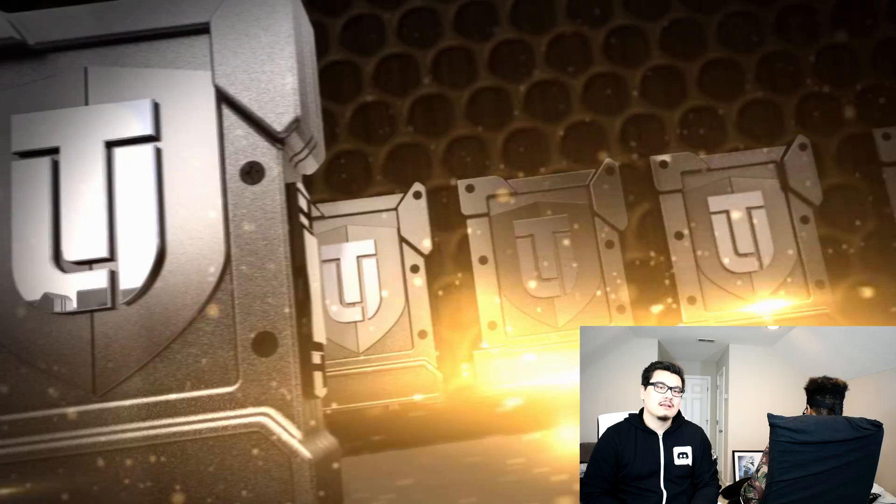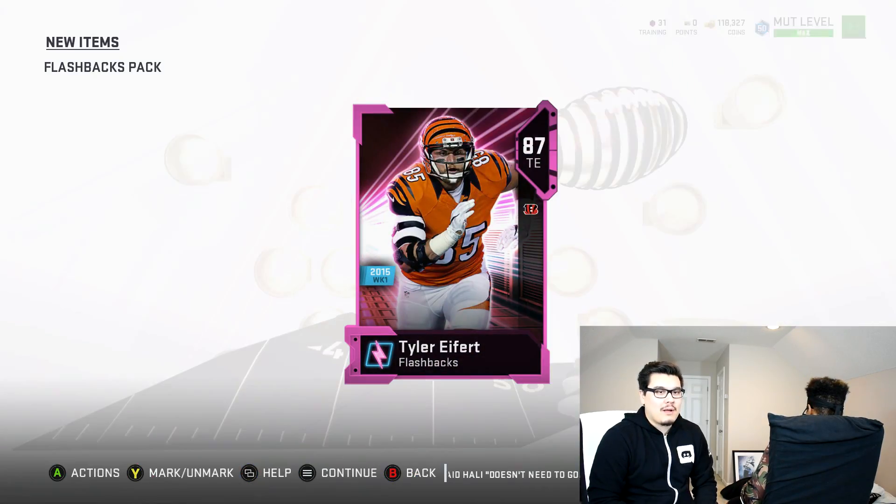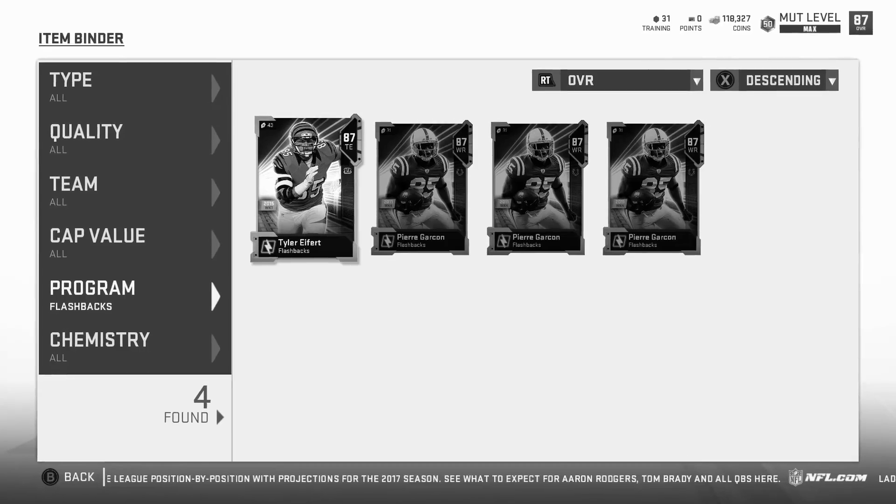Last one cannot be Pierre Garçon — 100% cannot be Pierre. These packs are like the Chargers. Final flashback pack. Is it going to be another Pierre Garçon? Is it a defensive player? No. Is the offensive player in the AFC? Yep. New animation? No. AJ Green! No. That's Tyler Eifert.